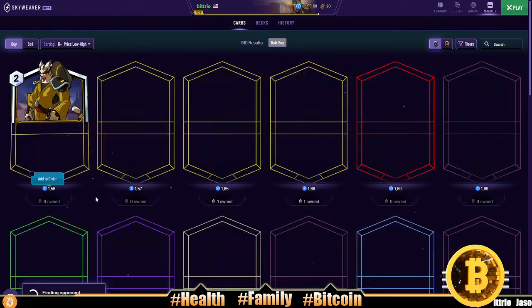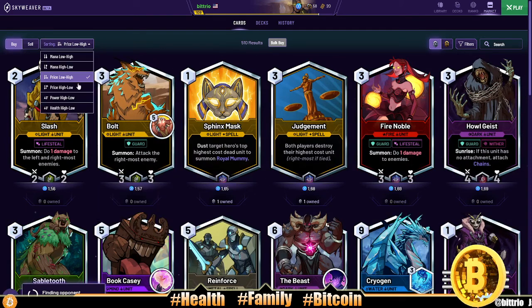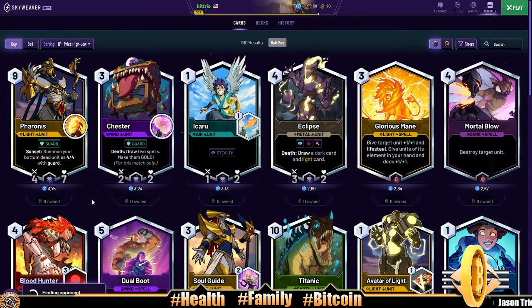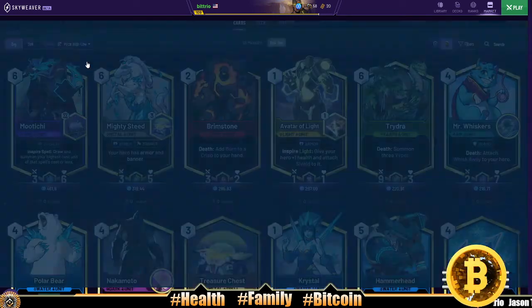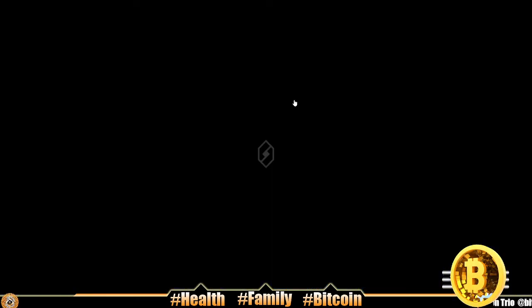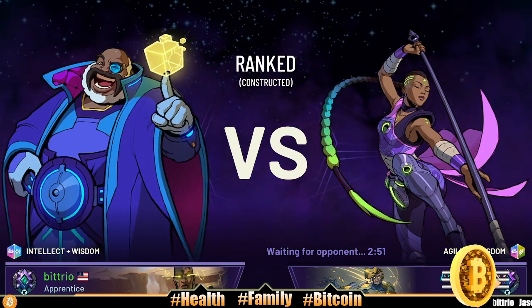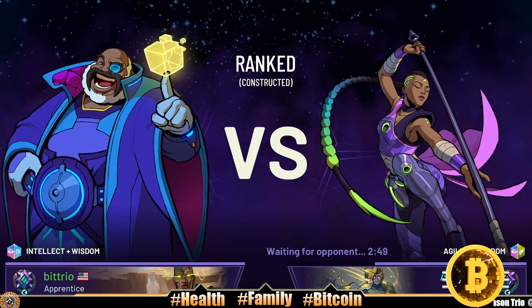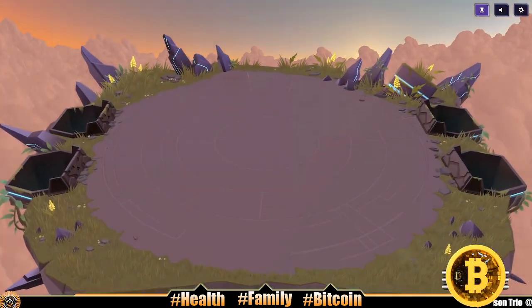Let's take a look at prices — cheapest silver card is a dollar fifty-six and the most expensive is three dollars seventy-five cents. Looking at gold cards, Mutici is up there at four sixty-one. Mutici is super good — when you play a spell you summon a unit.